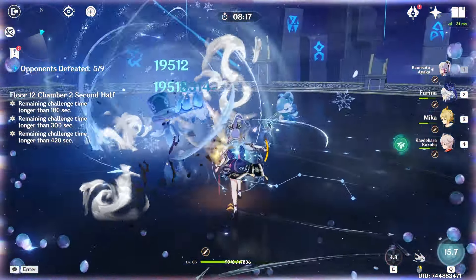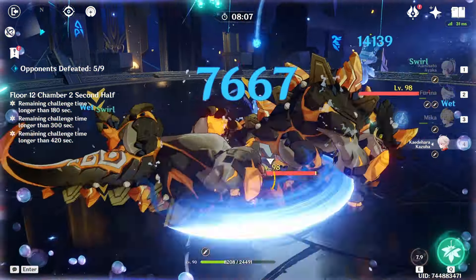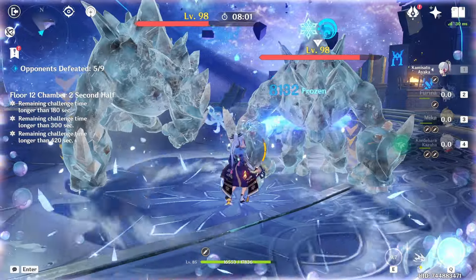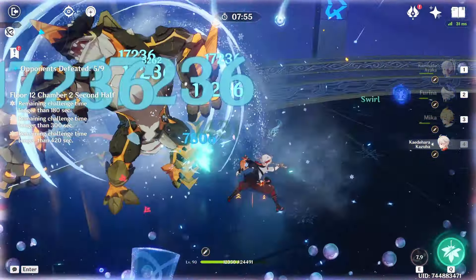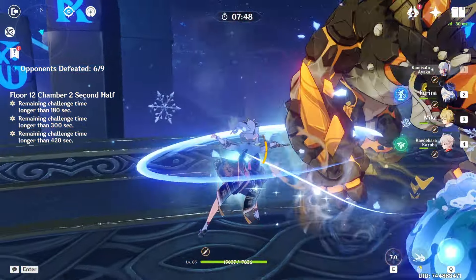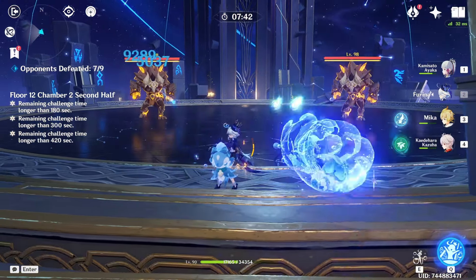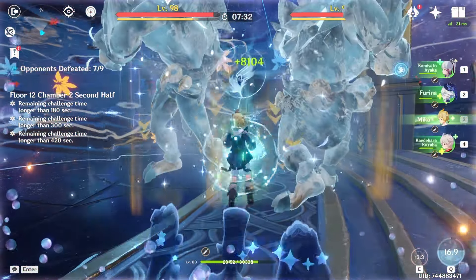Kazuha is really useful — his plunge attacks can destroy geo shields. I wish I had Kazuha on my other accounts because I love playing him so much. These enemies are a bit annoying with how much they separate. We can freeze them in place with Niko, which helps. If you ever try playing Xiao against them — not that I have Xiao since I lost my 50/50 — it can get annoying. Iframing their attacks and dodging is the way to go.